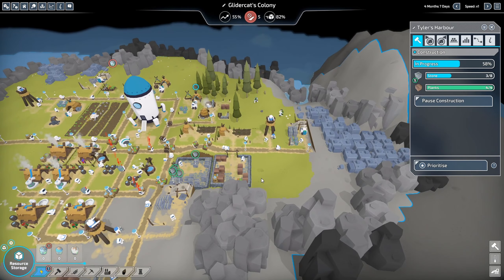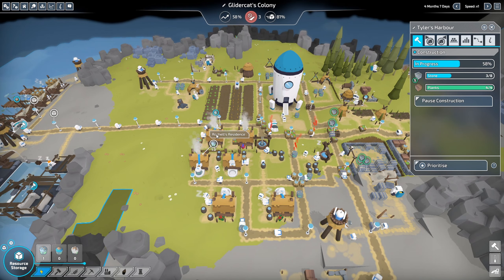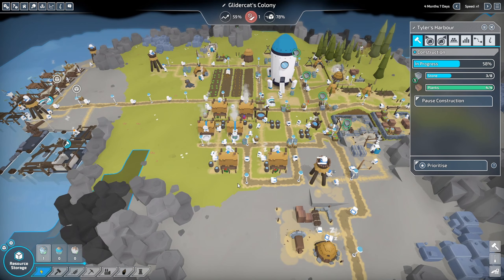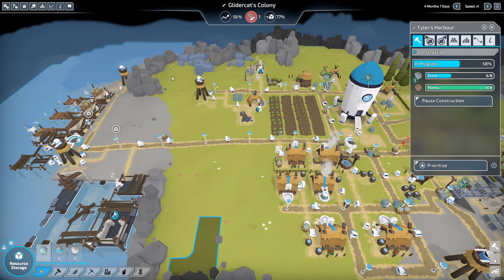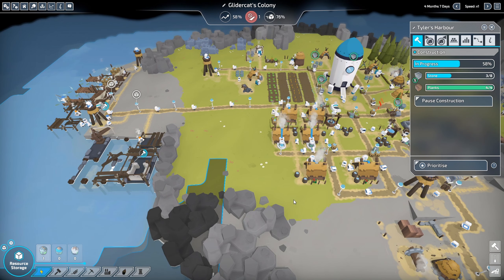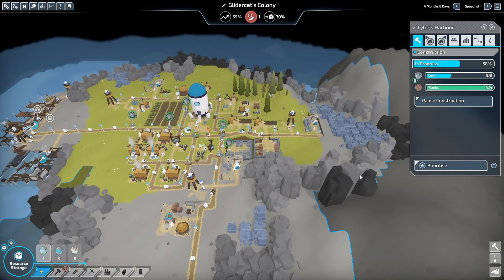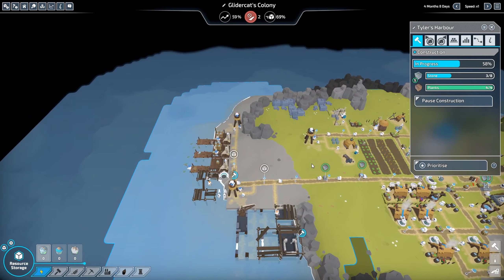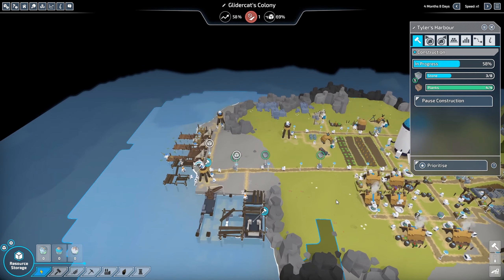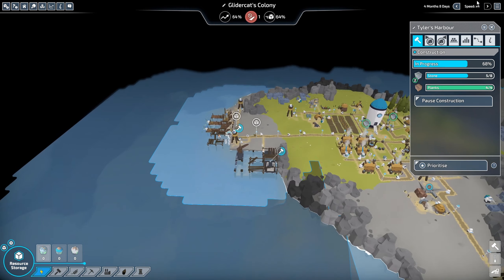I can't think of anything else critical right now. Once we pave some paths that should speed up our level one power production. We may need to think about level twos - for that we'd need room for a cider mill and press to get alcohol. But we don't need level two power yet on this island. I'm looking forward to the next campaign, which may have military content.